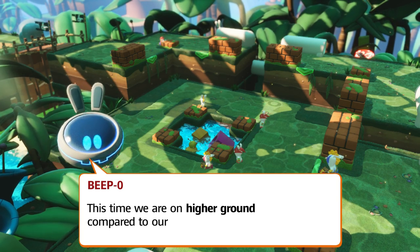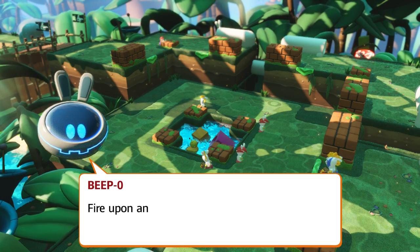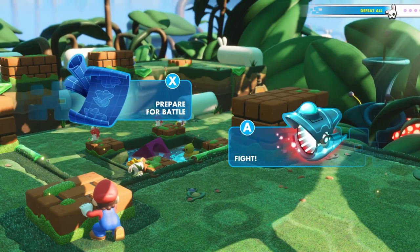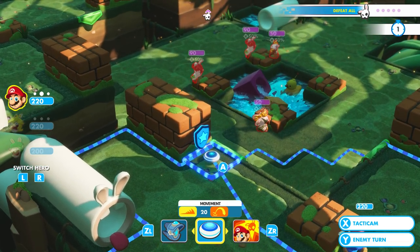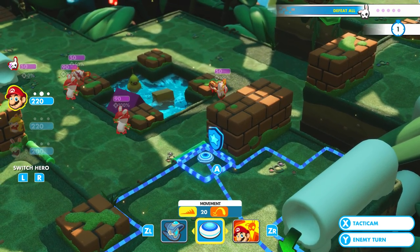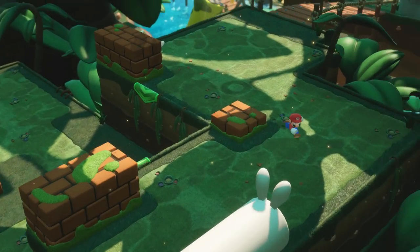This time we are on higher ground compared to our enemies. Did you know that you gain a damage bonus when you attack from above? Fire upon an enemy from this vantage point and see for yourself. So that's why we did more damage in that one fight where we fired from the top, remember? I was like, wow, that's kind of weird — why did I do so much more damage here? That was somewhat strange.